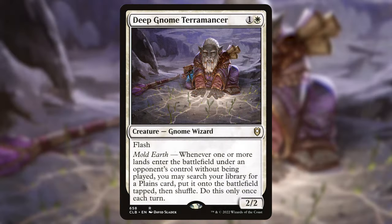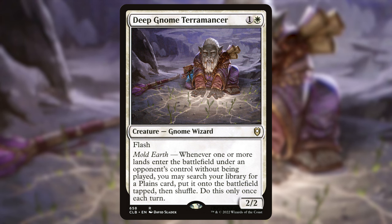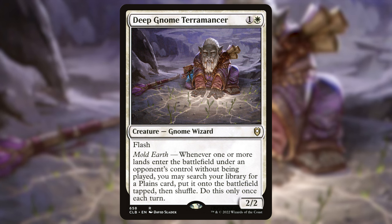Probably one of the best white ramp spells in the format right now: Deep Gnome Terramancer — one and a white for a 2/2 gnome wizard with flash. Whenever one or more lands enter the battlefield under an opponent's control without being played, you may search your library for a plains card, put it onto the battlefield tapped, then shuffle. Do this only once each turn — so I'm pretty sure this one doesn't trigger twice because of that restriction, though it might depending on how the commander's wording interacts with it.